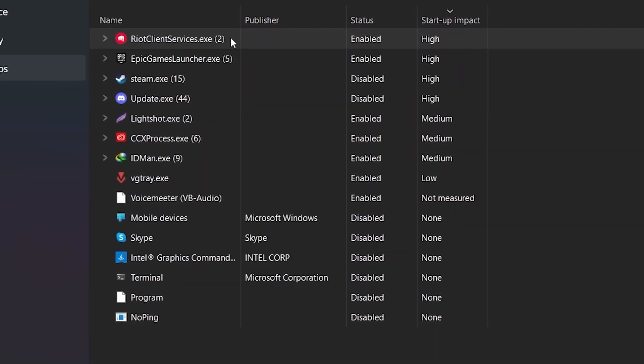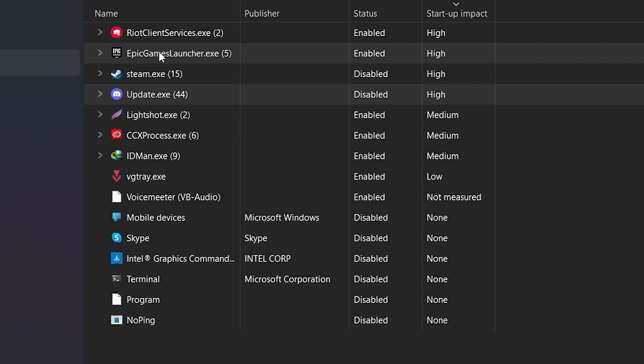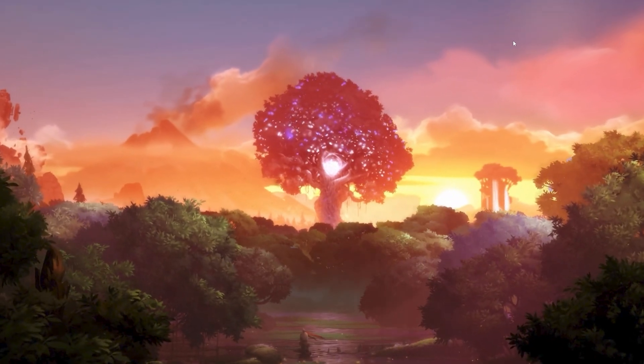Now simply disable all applications that are useless for you. For example, Epic Games Launcher — we do not want it running in the background every time we turn on our PC, so disable it. Here we also have LightShot, which has medium impact and is useful, so I'm not disabling that. Other than that, I have disabled all other applications on my PC.